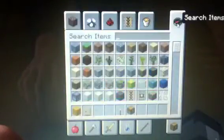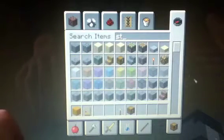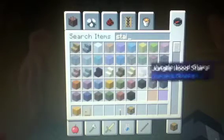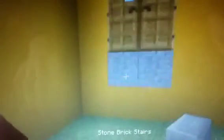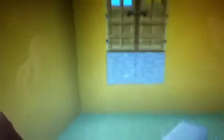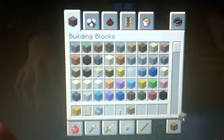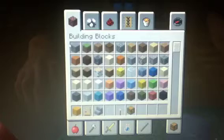Next we're going to work on the outside for the stairs so we can just get it done. Take stone brick stairs and just place them like this. I just remembered because I have like a little front tree of the place.